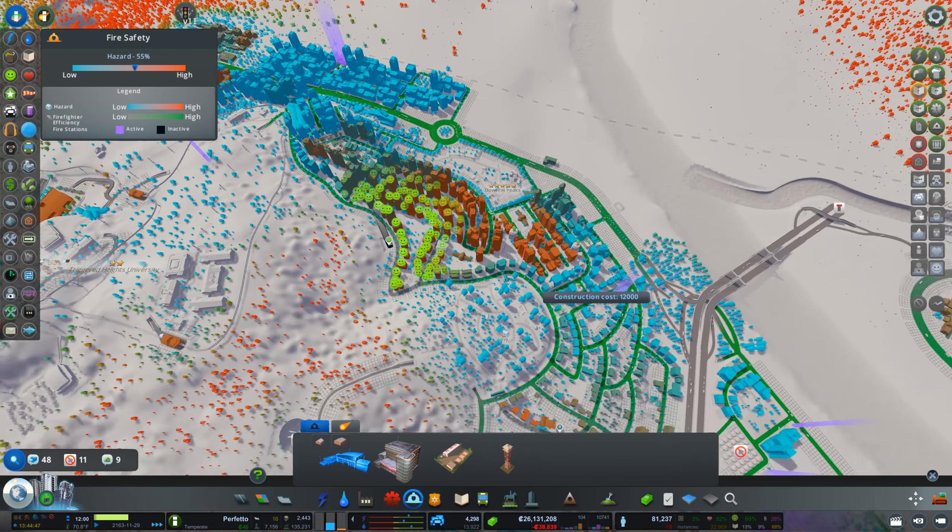We seem to have a slight hiccup right here — everyone is using the right lane even though a lot of the vehicles are going straight. We could fix this with Traffic Manager, but first we're gonna attempt to upgrade this. I don't want the bridge to be destroyed in the process. Now we have one lane dedicated to go right and the other two lanes are going straight — that should work much better.